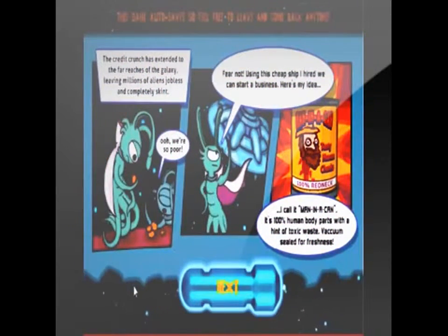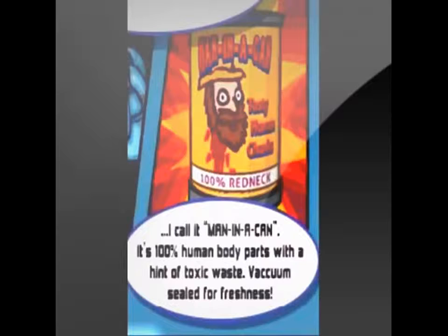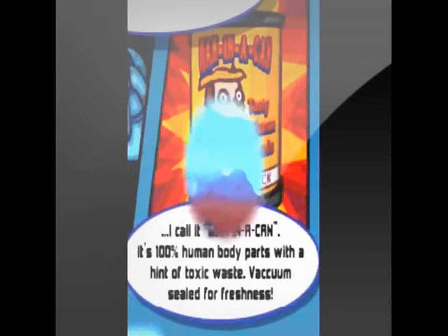The story is, the credit crunch has spread to the far reaches of the galaxy, leaving millions of aliens jobless. So you get the idea of starting a business selling man in a can — 100% human body parts with a hint of toxic waste, vacuum sealed for freshness.